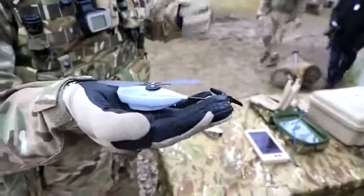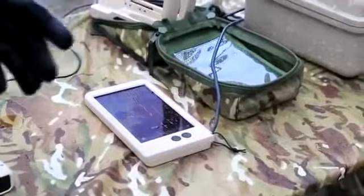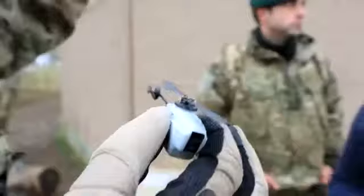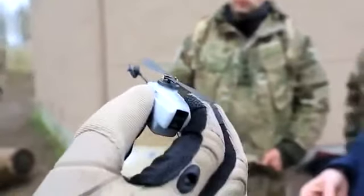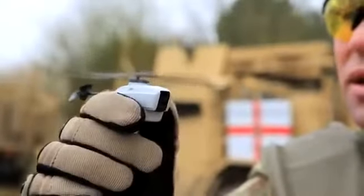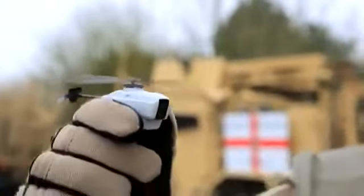We've got one on the eyes, one on the nose, and one on the mouth. The one on the eyes looks directly out at the front, the one on the nose gives you a 45-degree angle, and the one on the mouth looks directly below the Black Hornet — so it gives you three different camera angles at any one time. It's also got a camera in there for stills.